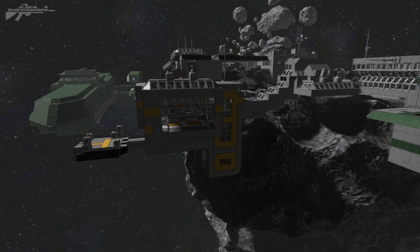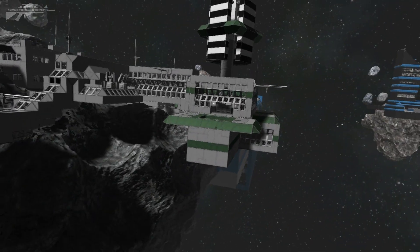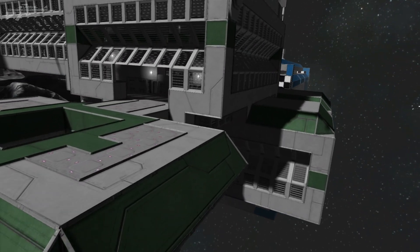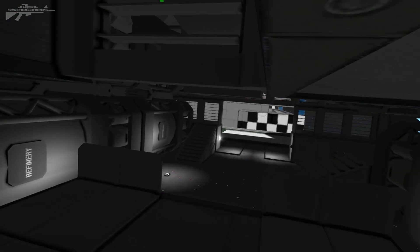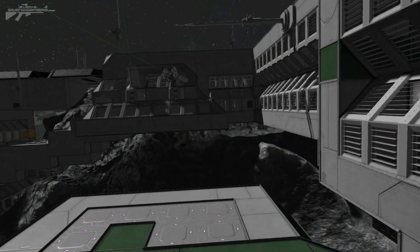For instance, we've got a yellow utility cargo collection point here. Over here we have the green resource processing area that is filled with beautiful refineries and so on to process all the raw materials. If we fly through here we can also see a number of corridors that are linking that up.